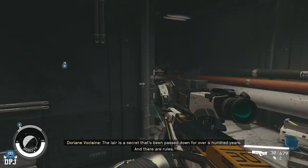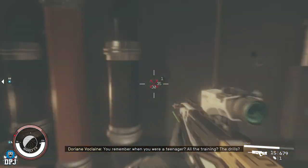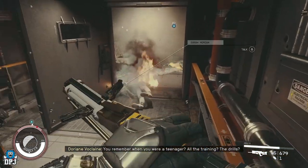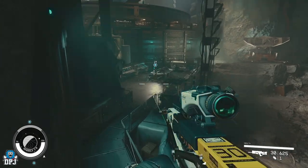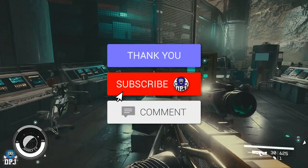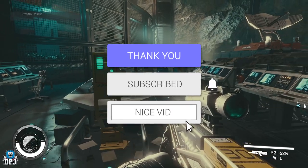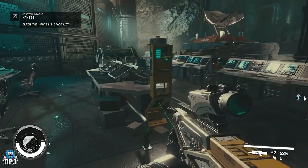In this video I just wanted to show you a fun little easter egg hidden interaction that you can only get if you have the Mantis armor — a legendary ship that you can get really early in the game. You can find it fairly easily, and there's a video on this channel with directions and a guide on everything you need to know on how to get this ship and this legendary armor.